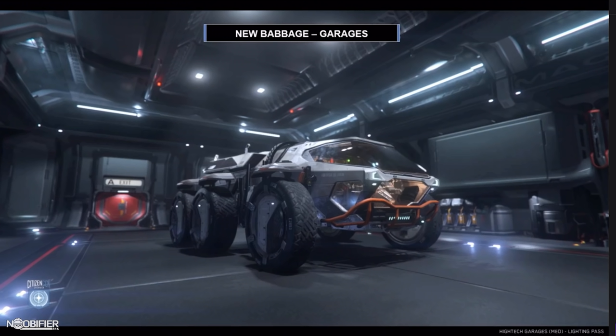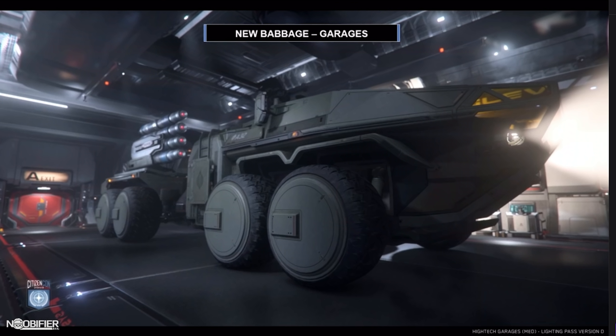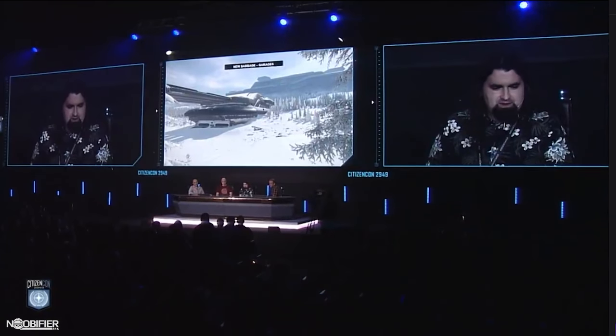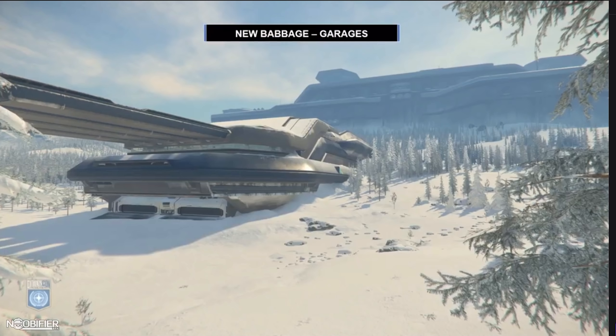Let's talk about the garages — another common element adapted for the hi-tech style. You'll be able to keep all sizes of ground vehicles here, from very small to the very large like the Ballista, and some food-based vehicles. The surface entrance is nestled just below the spaceport — you'll take an elevator down from the spaceport to the surface entrance, essentially a car park where every user owns their own space and garage. This is where you'll go on foot out into the landing zone and take your ground vehicle.